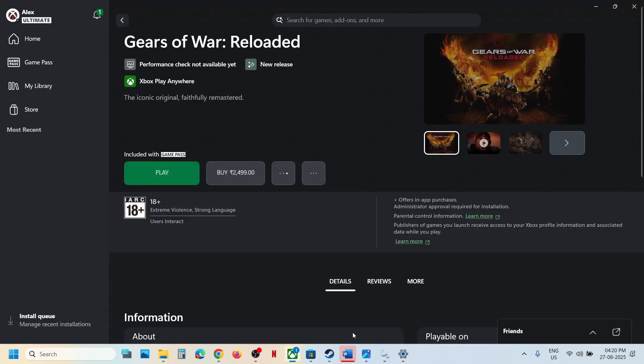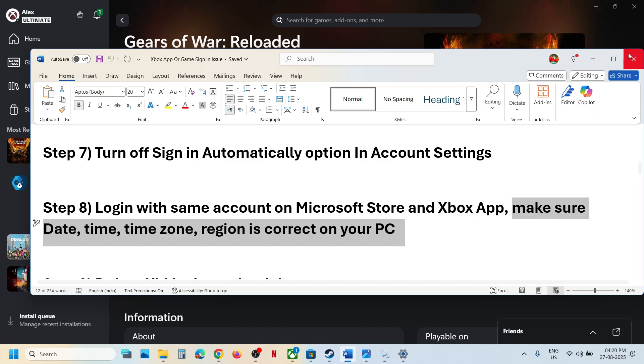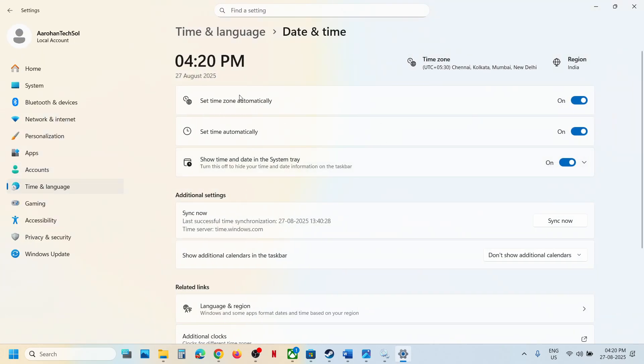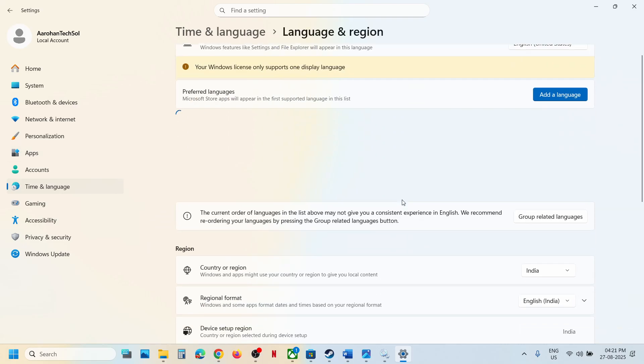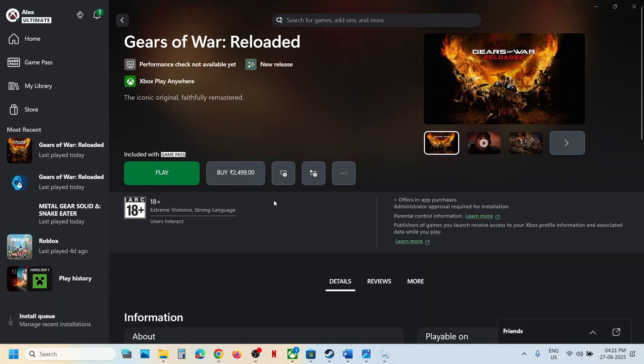The next step is to make sure the date, time, time zone, and region are correct. Right-click on the date and time at the bottom right and click on adjust date and time. Make sure 'set time zone automatically' is on — if it is off, turn it on. Also make sure 'set time automatically' is on, and click on sync now. Sync now is important. If you see any errors in red, click on sync now multiple times. Once done, go to time and language, language and region, and make sure your country is selected. Relaunch the Xbox app and check.